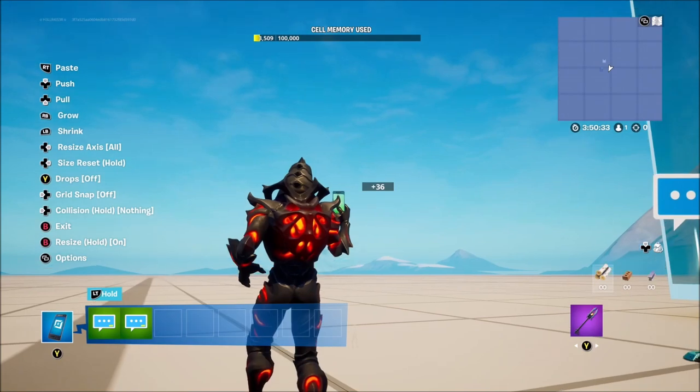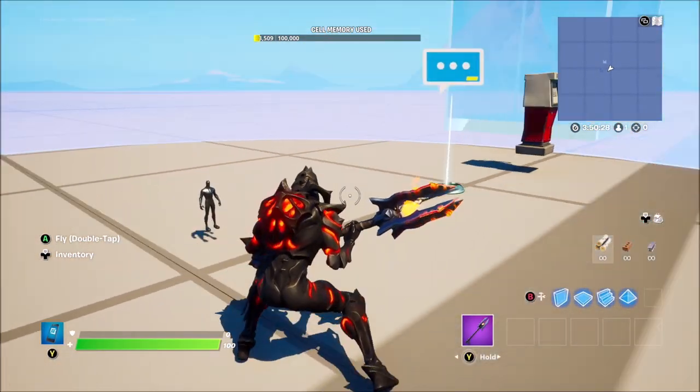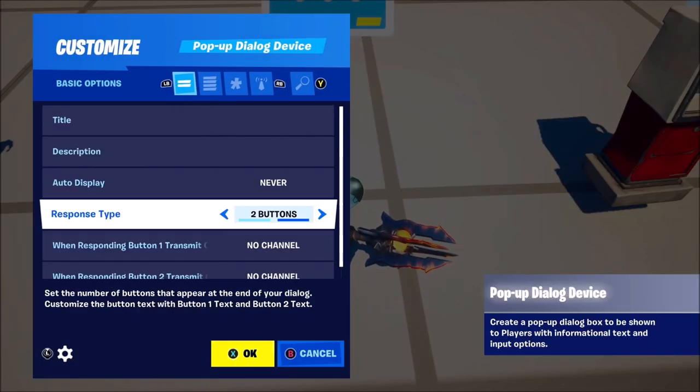You can make them really really small and they'll actually be like that and have guns in their hands and shoot you — it's super cool. I'm glad they added something like that in. We've also got the pop-up dialogue device.